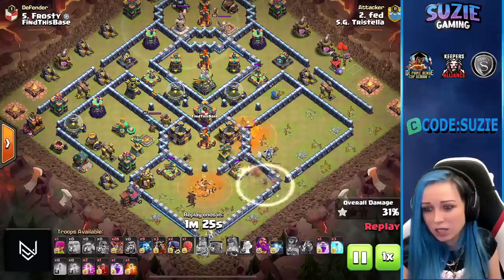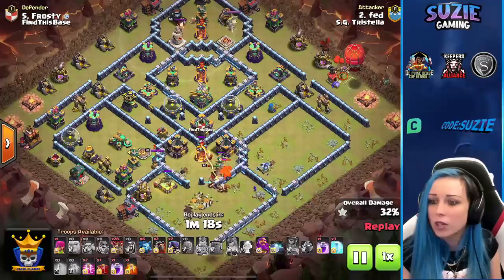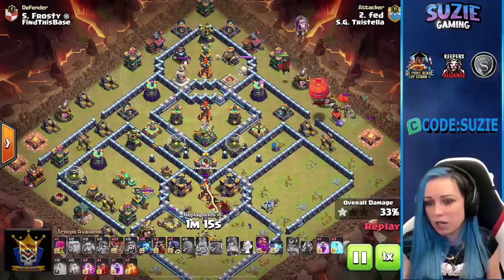The headhunter dying in the poison. Now the lava will be stuck chasing the King. Using the invisibility spell for him — even grabbing the X-bow. Let's see how the LaLo goes. HG Tristella still in the lead against Find This Base.